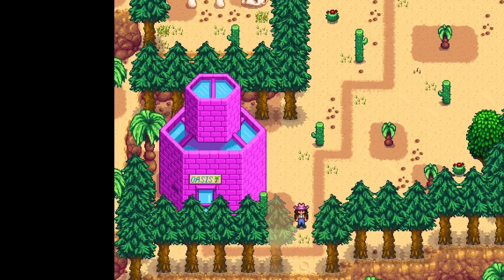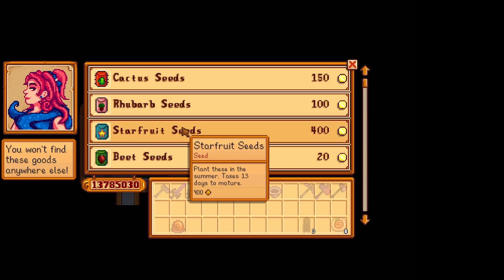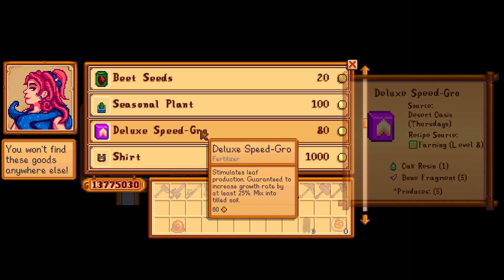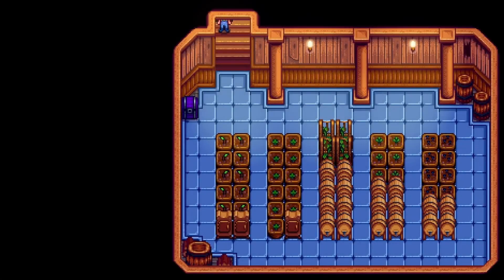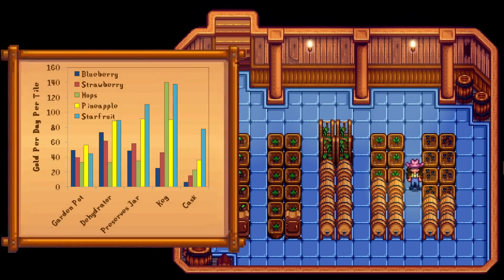As far as starfruit goes, I'll leave it up to you to decide if it's worth it. Regularly buying seeds, planting, and fertilizing seems like a lot of added work. It will benefit from deluxe speed-gro, which you can pick up at the Desert Oasis for 80 gold. The growth speed increase will boost the gold per tile of starfruit wine by about 20%, but then you can't use retaining soil in your pots, so you'll actually have to water them every day as well. Even with the extra gold that it earns over something like a pineapple, it's a bit too much work for me — but maybe you guys aren't as lazy as I am.